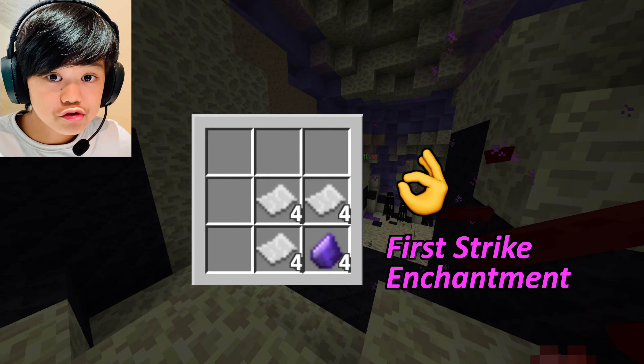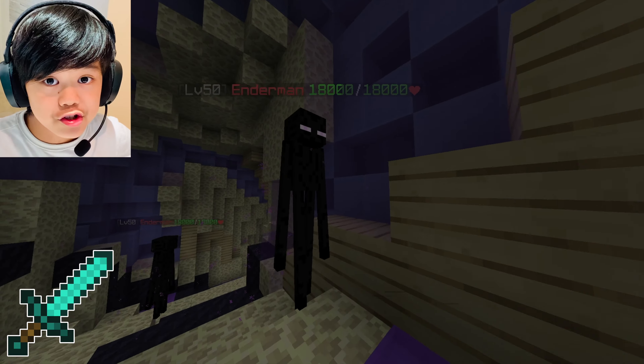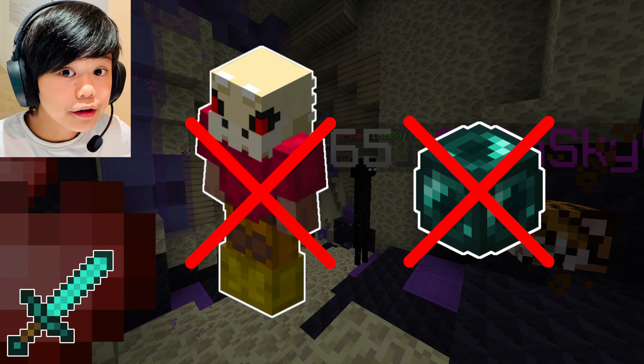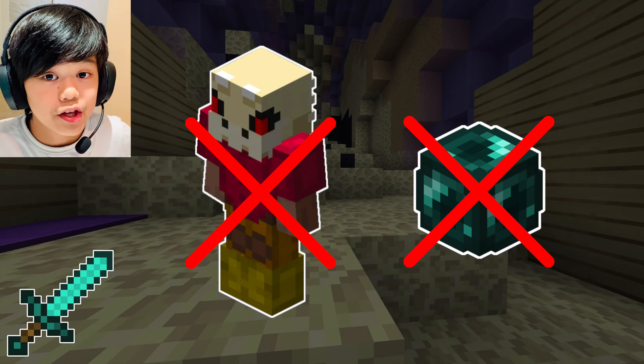I'll also include the First Strike enchantment in this video. I won't be giving the Aspect of the End a strong armor buff or the Warped Reforge buff because that would not be fair to the other swords, and you also definitely wouldn't be able to get either of those when you just started the game.